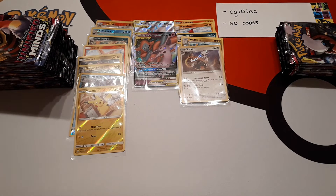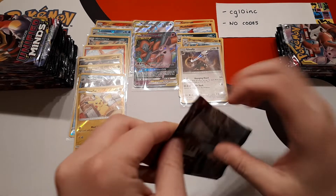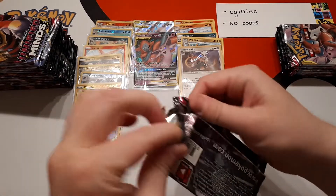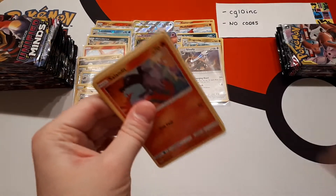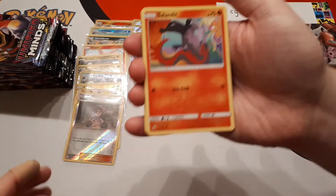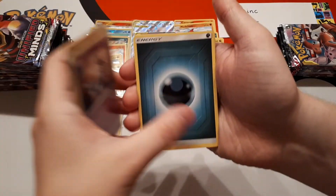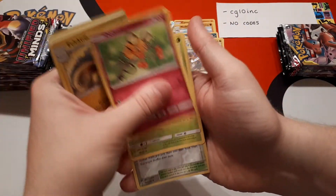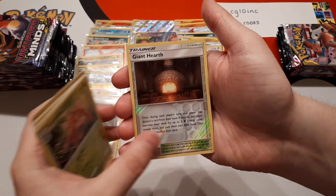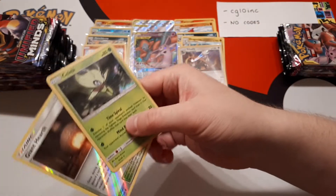We have been opening quite a lot of boxes. Salandit, Gible, Bidoof, Skorupi, Dark Energy, Electric, Dedenne, Lurantis. The reverse is Giant Hearth and the rare is a Celebi — that's a holo rare. That's pretty rad, I love that card. It's a good looking card.